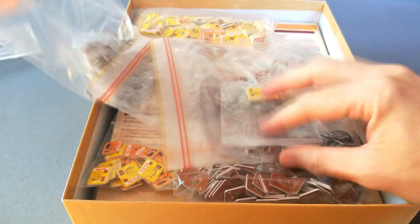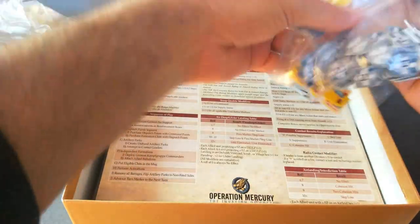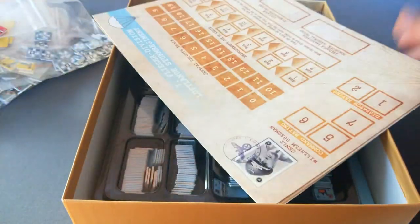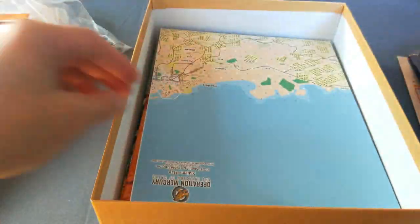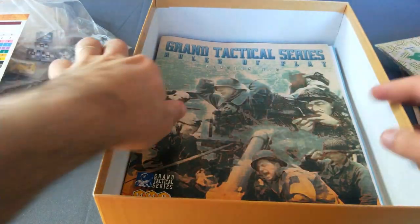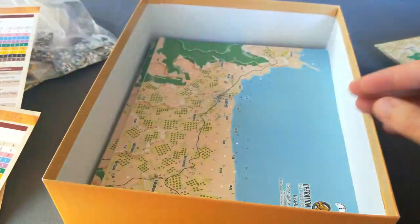After opening the box, one of the first things you need to do is punch, and if you wish, clip your counters. I recommend sorting your counters into their divisions by background colour — whether it's light blue, dark grey, brown or cream. Within those divisions, divide them into their formations by the coloured band down the bottom. So you may have Australian 19th Brigade units which are orange banded — keep all those orange banded units together. Keep all your independent units with a white or black band together. This makes it easier to find formations and set the game up.